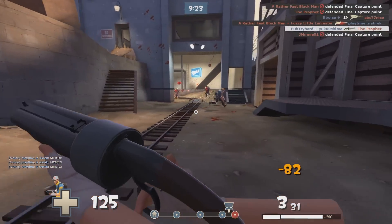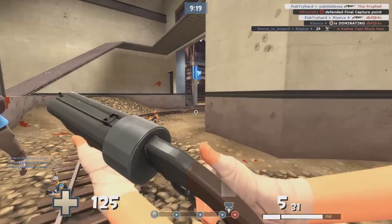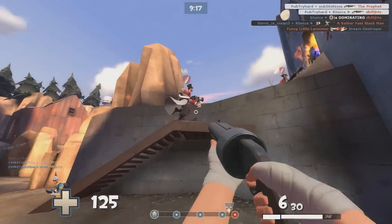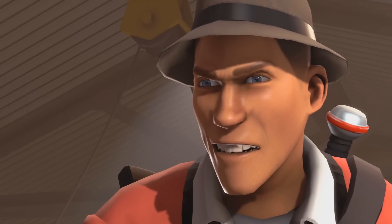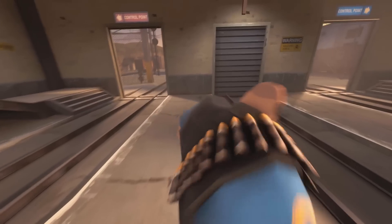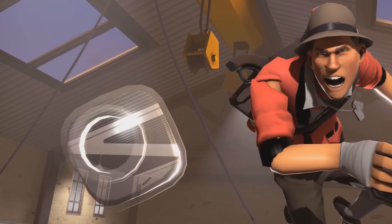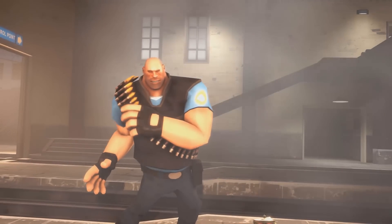What is up guys and welcome to another episode of the top 10 loadouts in TF2. Today we're gonna be taking a look at that slippery little Boston Maniac, the Scout. The first weapon in today's loadout is going to be the Mad Milk. This stuff will give you the edge in a lot of fights while also making you one of the most popular guys on the team.